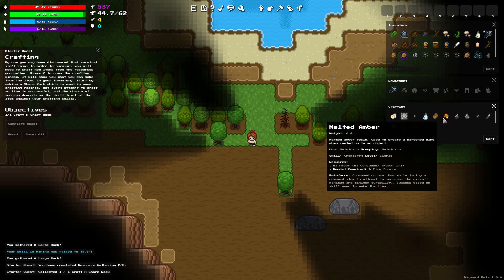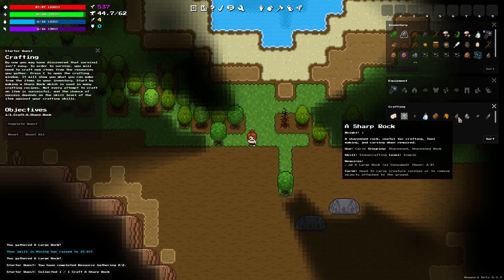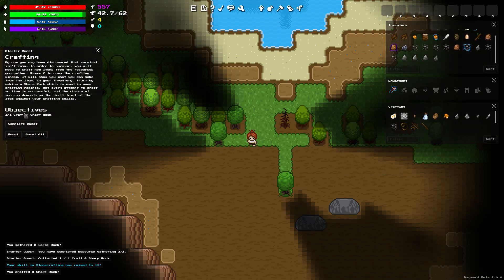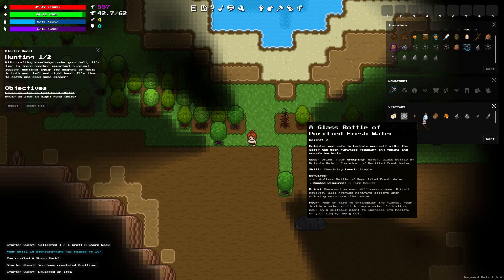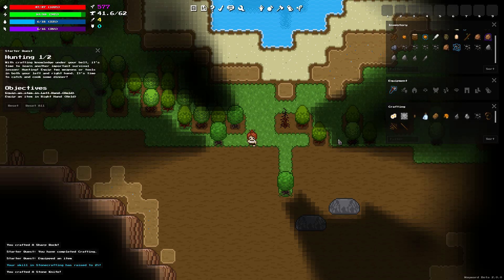Oh look at this - this is stone! We got all the large stones we could possibly want - apparently three of them. By now you may have discovered that survival isn't easy. In order to survive, you will need to craft new items from the resources you gather. Press C to open the crafting window. Oh look at all the stuff we can craft! It will show you what you can make from the items in your inventory. Start by making a sharp rock, which is used in many crafting recipes. Not every attempt to craft an item is successful, and the chance depends on your skill level. Let's just craft a sharp rock anyway.